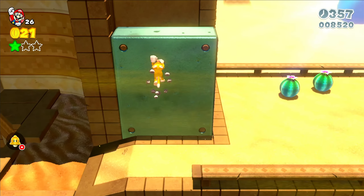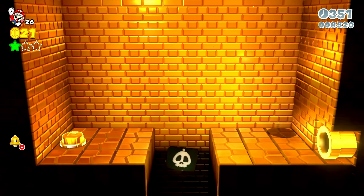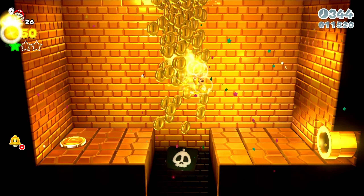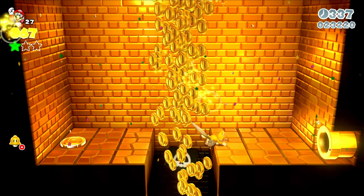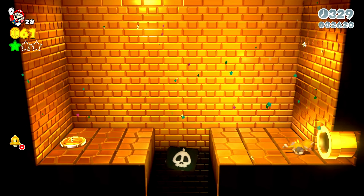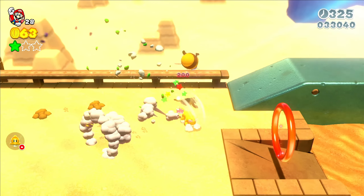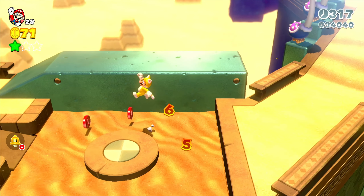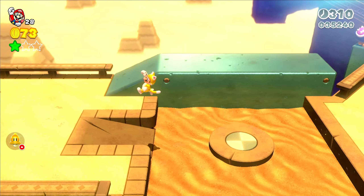I thought I was going to get hurt there. Thank God I didn't. What do we got up here — another gold pipe? I'll take a gold pipe. That's a death pit right there. Give me all the good coins. Very nice indeed. And got another cat power-up. Not bad.